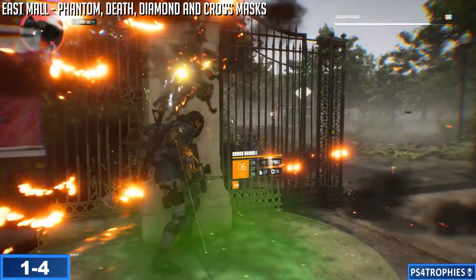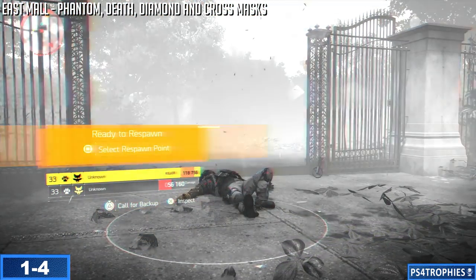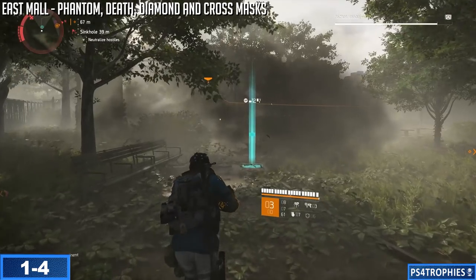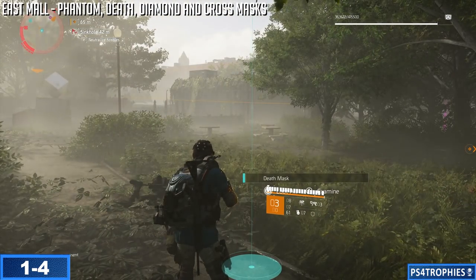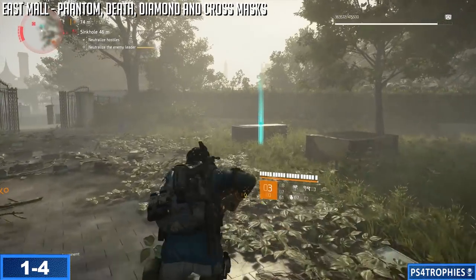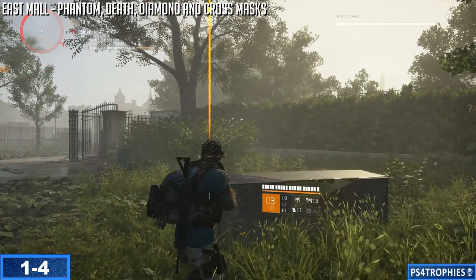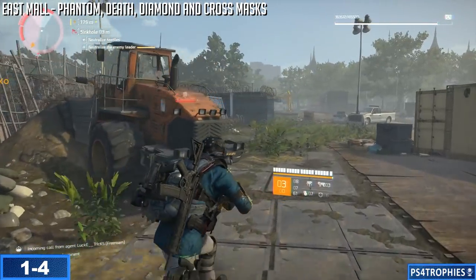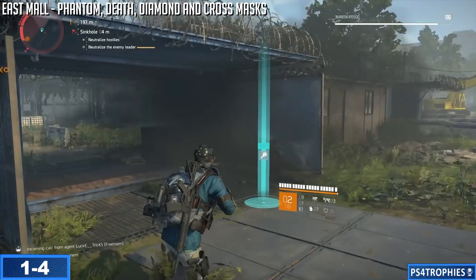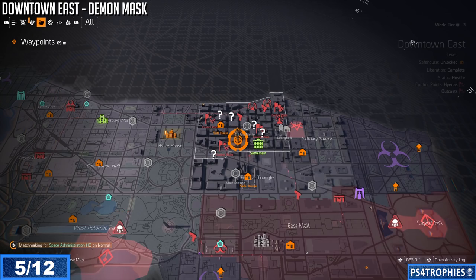They are very difficult enemies — you're not really going to be able to do this until after you get to the end game. You can take them out one at a time, die, and go back to get them. I'm going to kill a second one here — it's a little challenging if you're playing solo. The reward stays on the playing field. That is the Death Mask, and this one is the Diamond Mask.